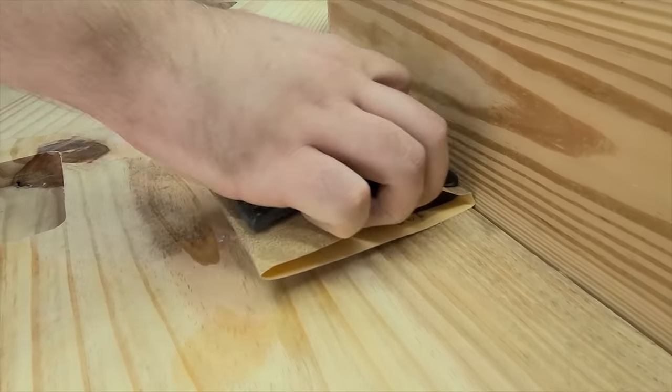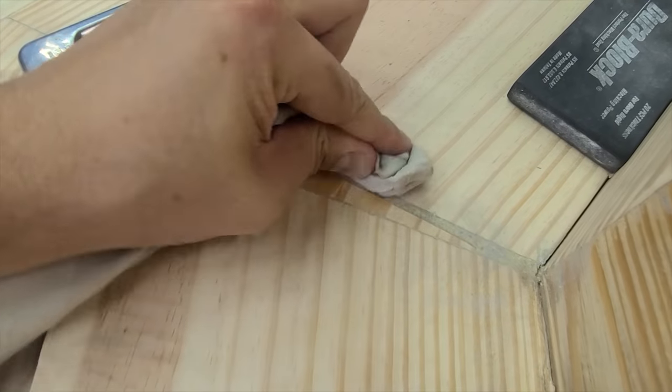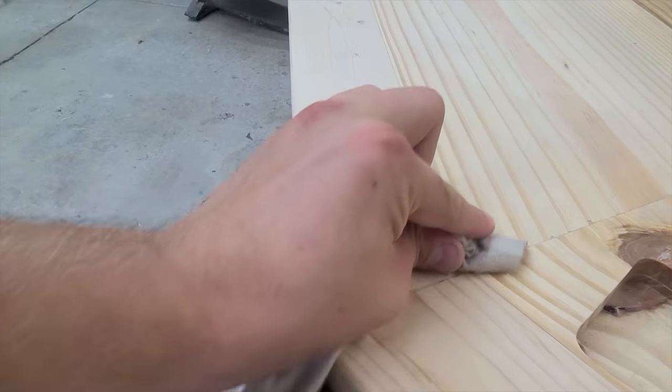I used the wood filler on other spots of the table, and after it dried, we sanded down the rougher edges to smooth them out. In hindsight, I probably wouldn't use the wood filler on smaller areas — it left a residue in smaller gouges or nicks on the surface. To remove the residue, we wiped a lacquer thinner onto the table.